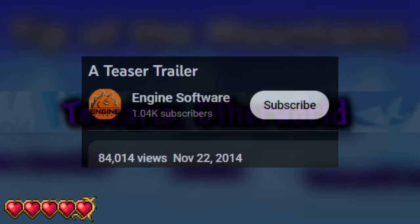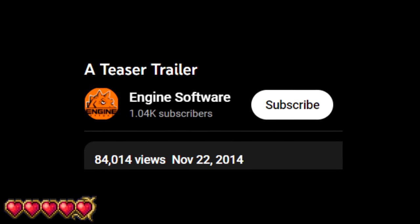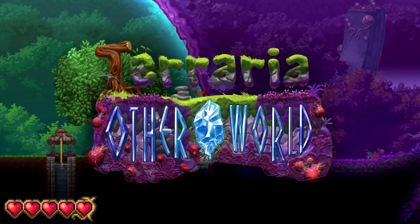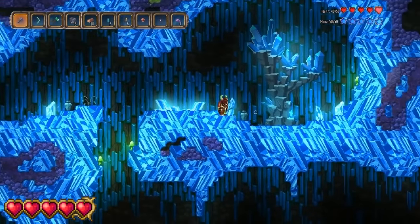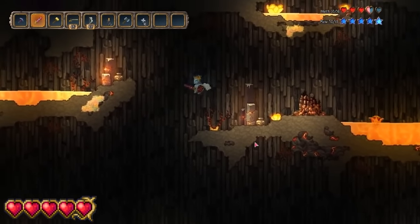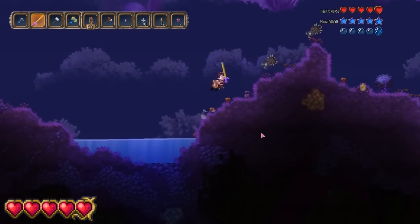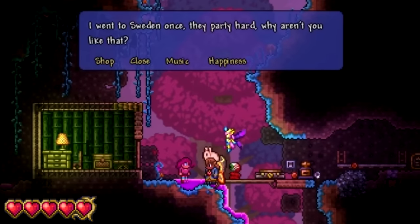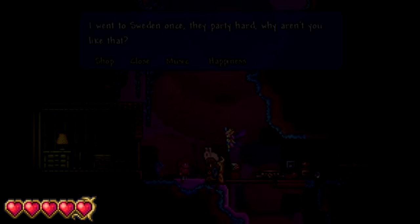Terraria Otherworld. Initially being teased on Enjin Software's YouTube channel in November 2014, Terraria Otherworld was intended to be a new spin-off game described as an open world sandbox RPG-slash-strategy game. The game actually looked really interesting, but development was unfortunately terminated in April of 2018 with ReLogic announcing that it just didn't live up to what they had envisioned. ReLogic did end up adding a previously unreleased soundtrack into regular Terraria accessible through the Party Girl.